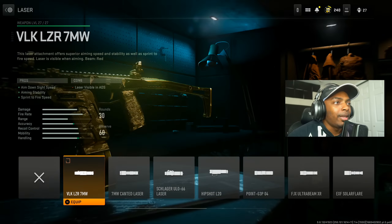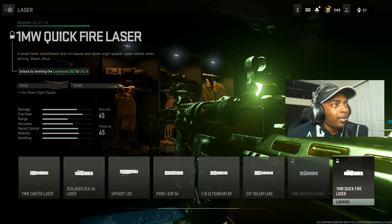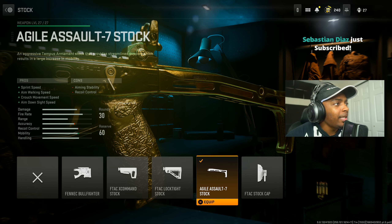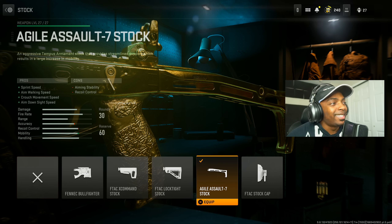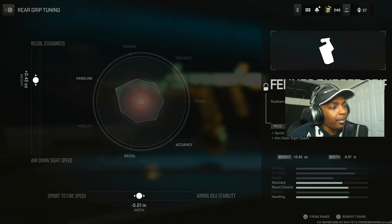I use the VLK Laser 7mw, which helps with aim-down-sight speed, aiming stability, and sprint-to-fire speed. The downside is the laser is visible in ADS. If that's an issue, you can take it off or put on the 1mw Quick Fire Laser — you just need to level up the Lockwood to level 4. The Agile Assault 7 stock helps with sprint speed, aim-down-sight speed, crouch movement speed, and aim walking speed. I tuned it to max out aiming stability and raised the ADS speed significantly — the ADS weight is at negative 2.06 ounces. I also put on the Fennec Rubber Grip, increasing the weight slightly to 0.42 ounces for recoil steadiness.